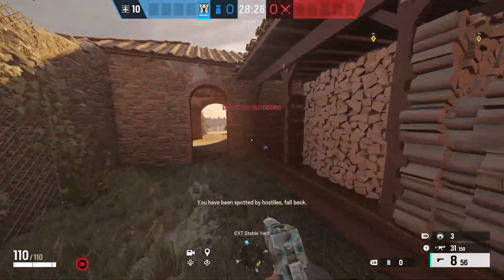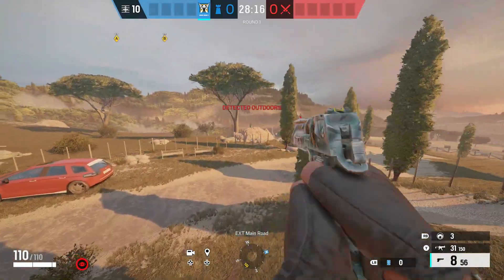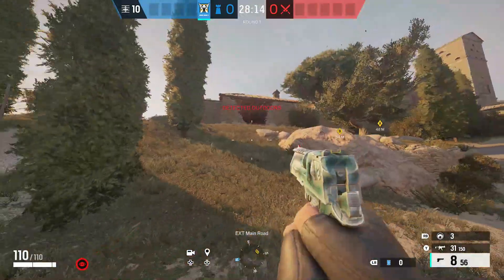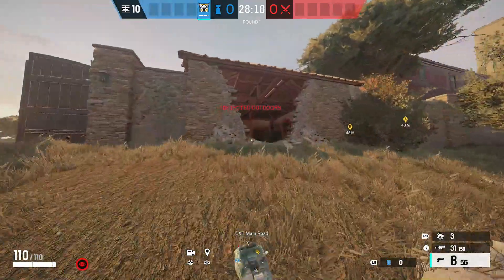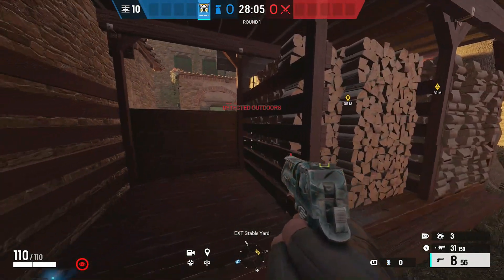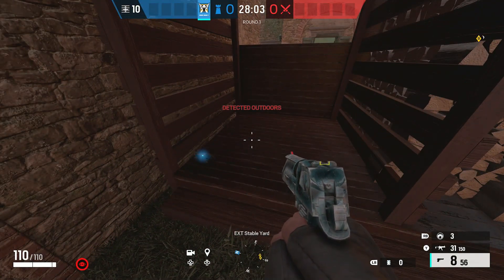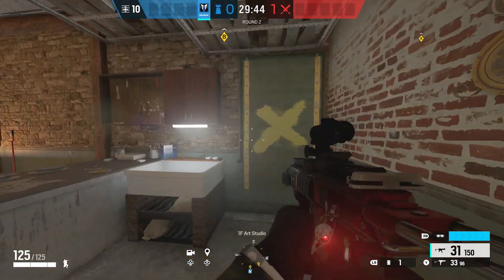I'll show you from the attacker's standpoint — you can see it lands right on the corner of the little wooden post. The attackers spawn in, and then one Mississippi, two Mississippi, three Mississippi, four Mississippi, five Mississippi, six Mississippi — six seconds in and it's inevitable, you're getting blown up into smithereens.